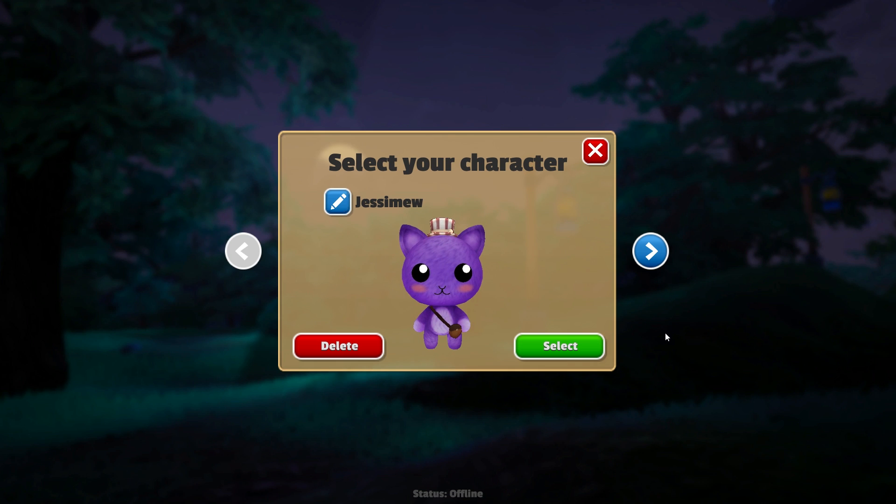We do have access to our old save files from the demo version of the game, but I wanted to start on this screen so you guys can see the new character creation. They have locked some skins now, so we need to do quests and whatnot to unlock them for our characters, and that's why they've given us this purple skin instead. We still have our little striped hat, we still have our satchel, so I am quite pleased with this little kitty.